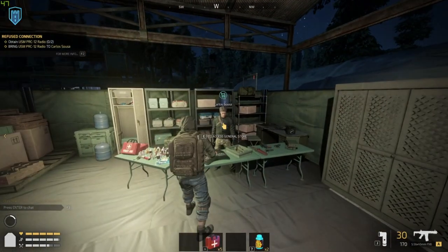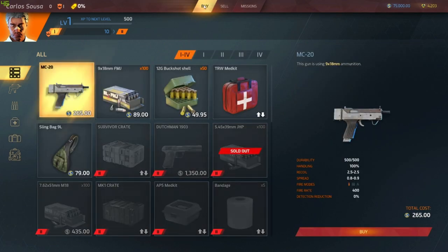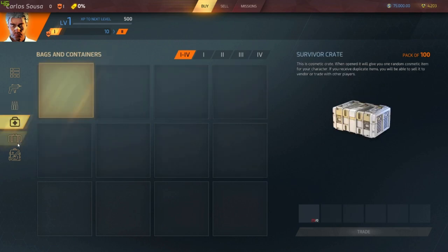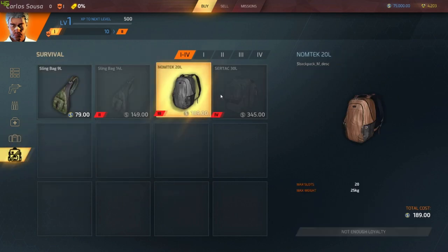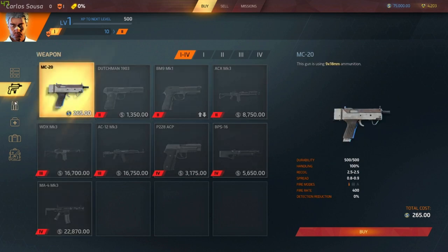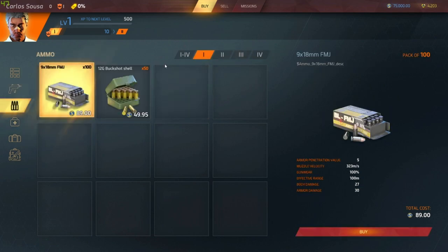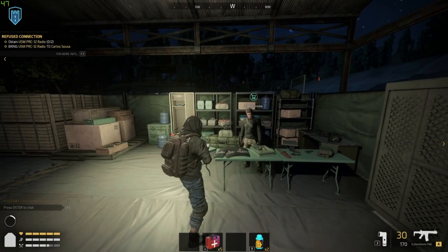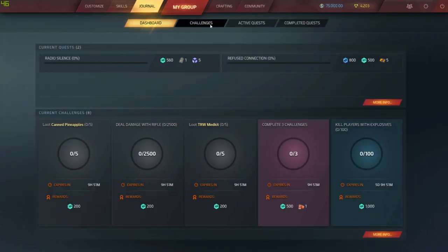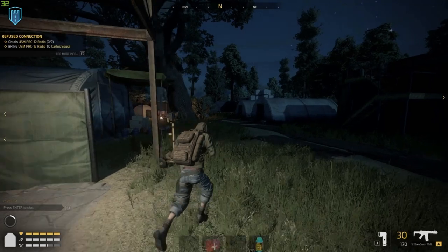Over here is Carlos, a trader — you can buy and sell stuff to him, and also get more missions, so you can run more than one mission at a time. He sells weapons, ammo, meds, different types of crates including cosmetic crates, and backpacks. This works similarly to Escape from Tarkov — you do missions to level up traders, and as you level them up you can access better stock. Click on missions, then refuse connections, and you'll have an accept button. I already have the mission active so I can see it in F2 under active quests.